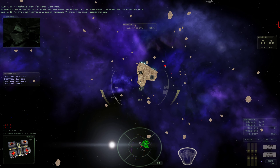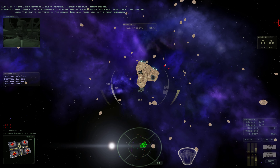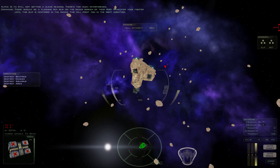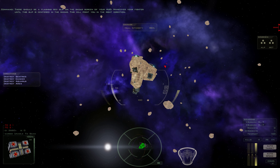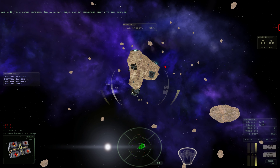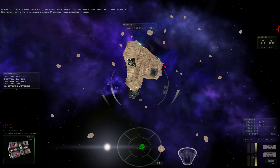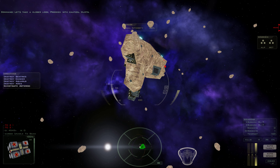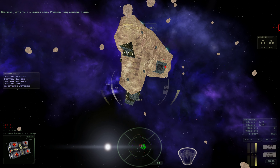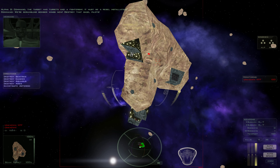I'm still not getting a clear reading — there's too much interference. There should be a flashing red blip on the radar screen of your HUD. Yaw your fighter until this blip is centered in the radar. This will point you in the right direction. It's a large asteroid, Command, with some kind of structure built into the surface. Let's take a closer look. Proceed with caution, pilots. Command, the target has turrets and a fighter bay. It must be a rebel installation. We're scrambling bomber wings now.